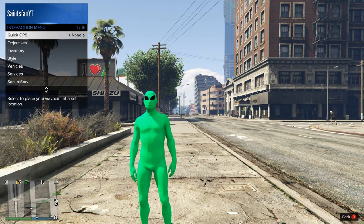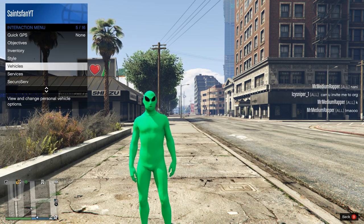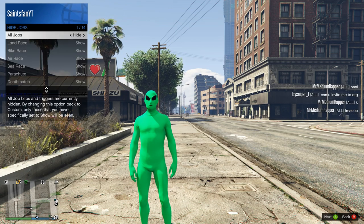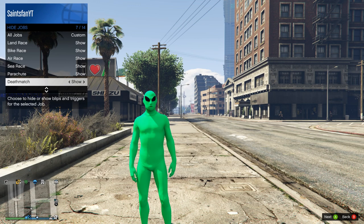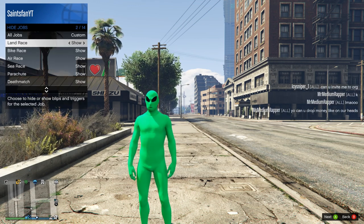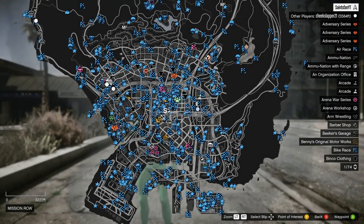So I'm on PC — I'll show you guys the PC method first. The console methods are very similar, there's just a little bit of a difference. On PC, the first thing you're going to want to do is go into your interaction menu, go to Hide, and then make sure all of your jobs are shown. This will just give us the most amount of teleportation spots.